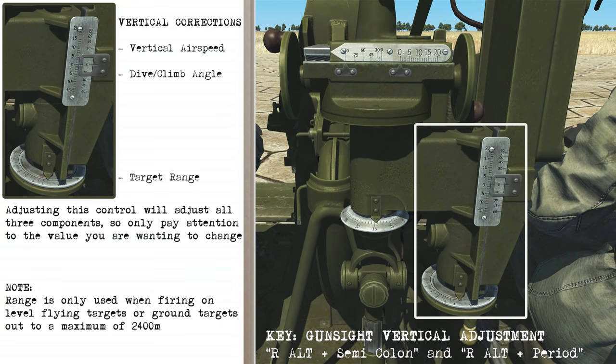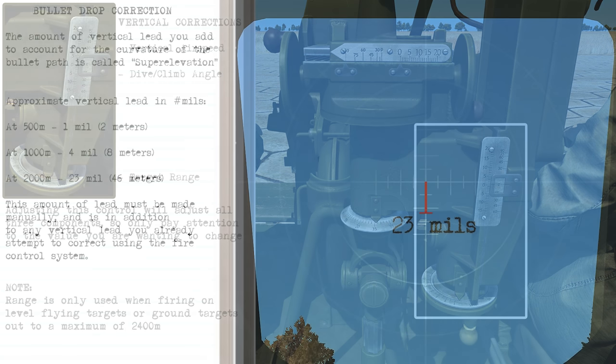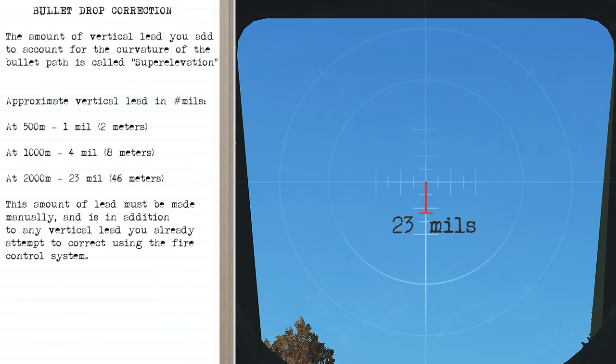For vertical corrections you can adjust airspeed, climb/dive angle, and range, but adjusting this control moves all three at once — so only pay attention to the value you want to change. If adjusting range, only use that against level-flying targets or ground targets. The amount of vertical lead added to account for bullet path curvature is called super elevation: at 500 meters it's only 1 mil, at 1000 meters it's 4 mils, but at 2000 meters it's 23 mils — and this is made manually, in addition to any vertical lead from the fire control system.